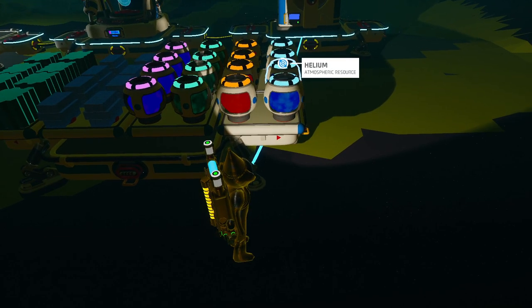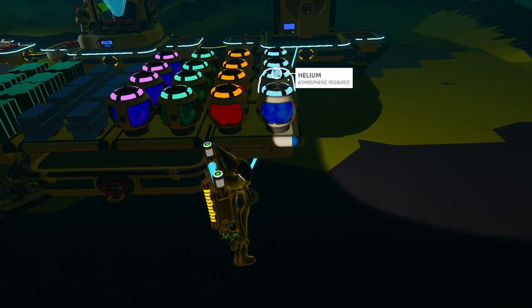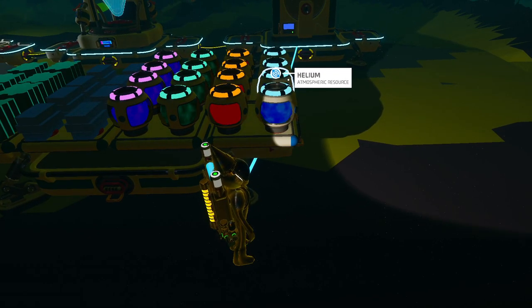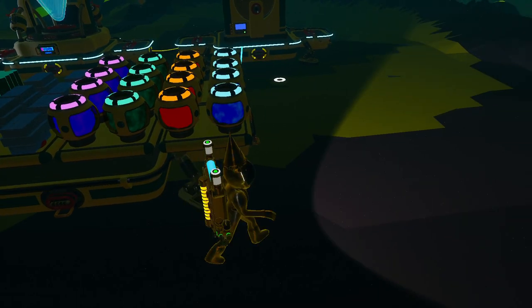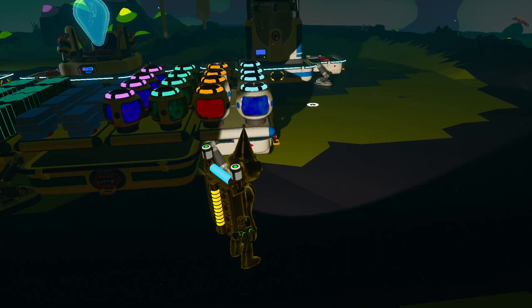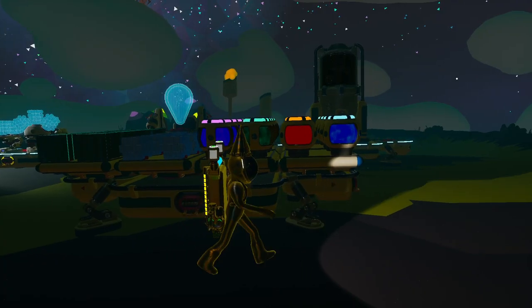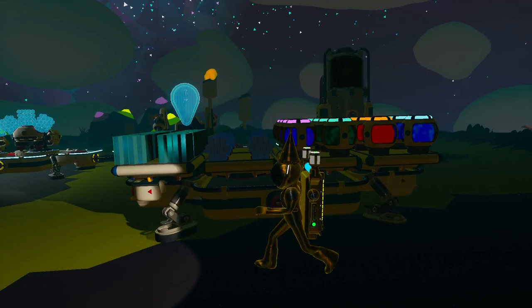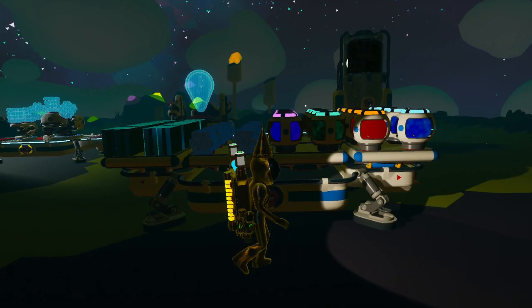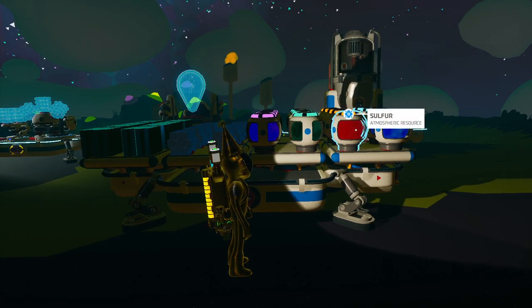Helium is the key thing about Aatrox — this is the only place in the entire game where you can get helium. It does come at a rate of 25ppu as shown in the Atmosphere Condenser, which is the lowest rate possible — gases can be 25, 50, 75, or 100 ppu. 25ppu sucks, but if you automate the process it's not so bad, and that's the only choice you have with helium since this is the only place you can find it. So in conclusion, you can save yourself blast-offs by coming here for multiple resources, even though some like sulfur aren't the best here.